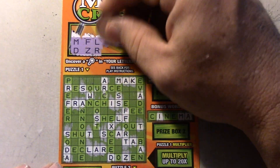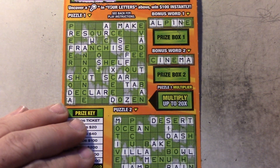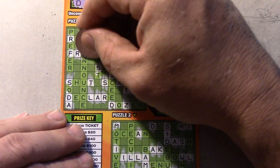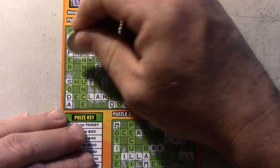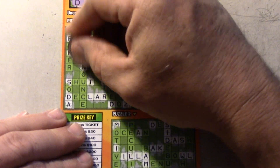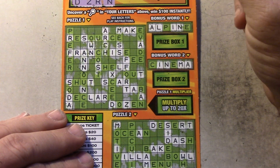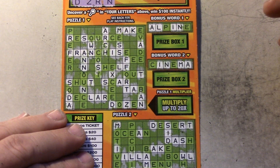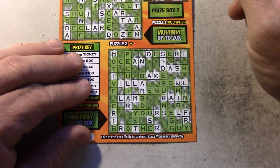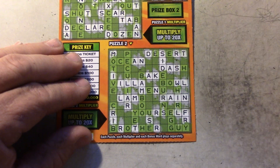Next letter is N — two N's, there we go. N's over here. There's an N right there, two right here. Another one right there, one right there. N's at the bottom: Ocean, Menu — there's our first word! Rain. And there's no other N's.